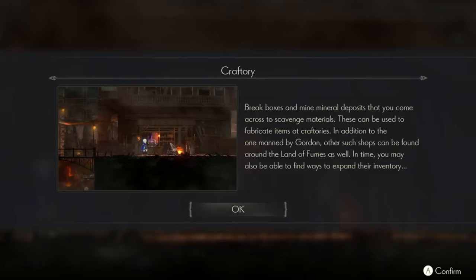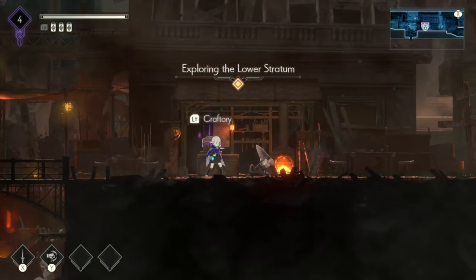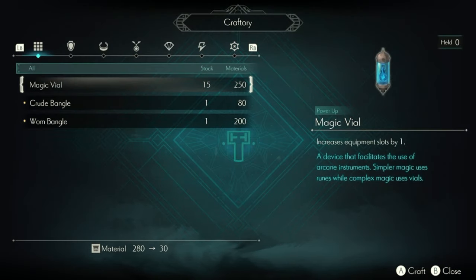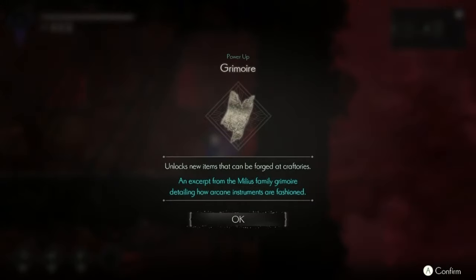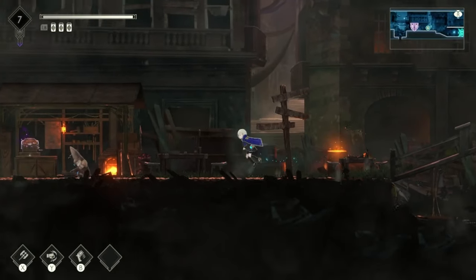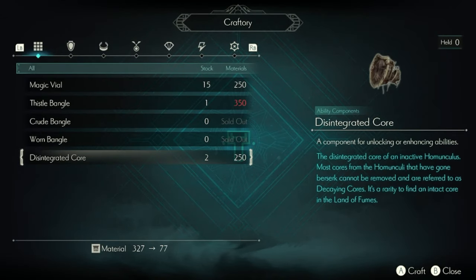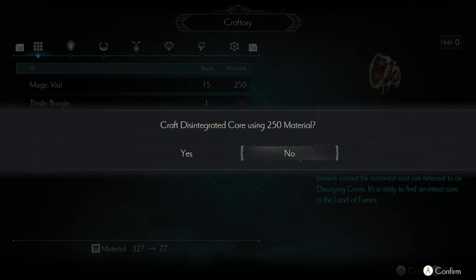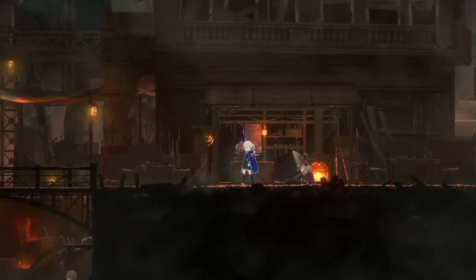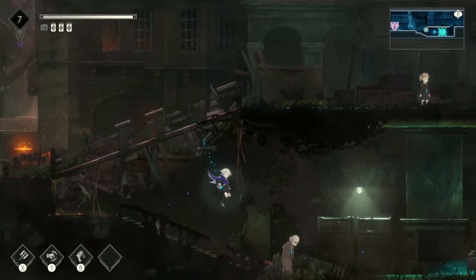Early on you unlock an NPC — Craftery or whatever his name is — where you can buy items and equipment like magic vials to increase equipment slots or defensive bracelets. At first there aren't many items, but as you find items called Grimoire, more become available in the shop. It's nice having lots of NPCs in the city so it's not quite as dull and dreary, and I like that the shop isn't static — we don't know exactly what it'll be filled with as we progress.